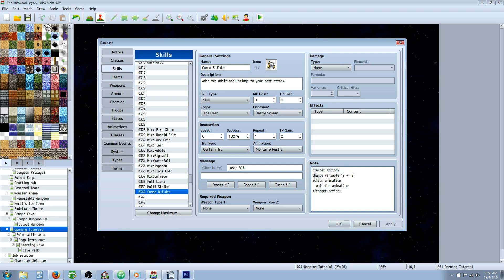All you're going to do is type a couple things in the note tags. You're going to do `<Target Action>` with brackets, then `change variable`, and this first number is the variable location you're assigning — in my case variable 19. I'm adding 2 to this variable when I use this skill. So you type `change variable`, the number of the variable, then `+= 2` (or however many attacks you want to add). Then `action animation` if you want to show an animation, `wait for animation` if you want to wait, and then close off the target action. That's all you have to do for the combo builder.